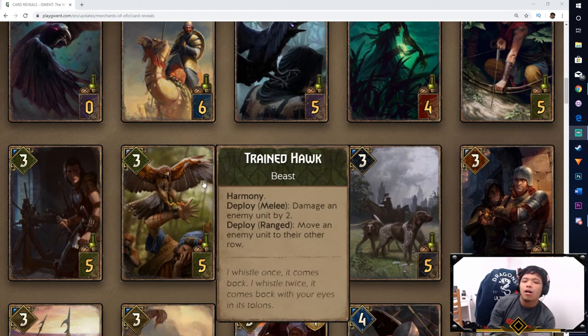Next we have the Trained Hawk. It's a Harmony card, and on Deploy you either damage an enemy unit by 2, or if you deploy at the range row, you move an enemy unit to their other row. We're seeing row-decision cards where abilities differ based on what row you place them. Move is actually pretty good for disrupting your opponent's row-locked cards. It was previously hard to get engines removed without using high-damage cards — it's good that they're adding more cards that let you move units to other rows to disrupt formations and prevent engines from working.